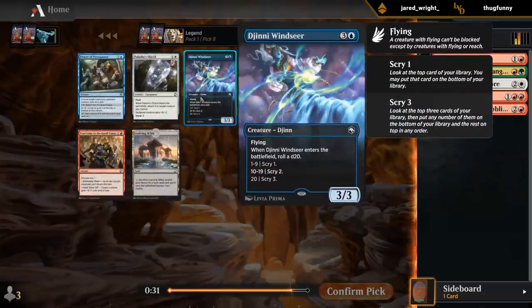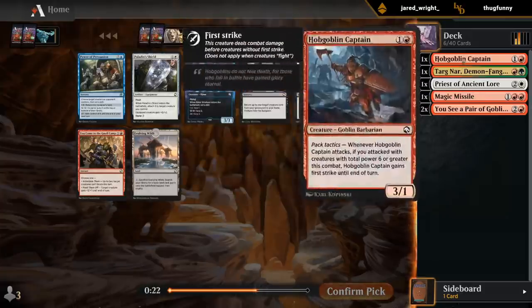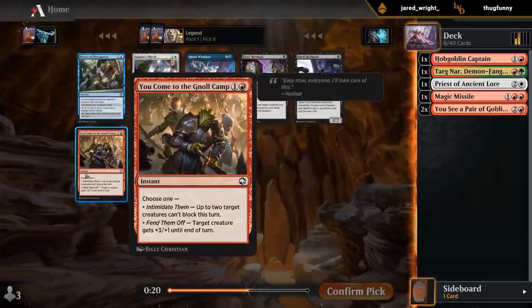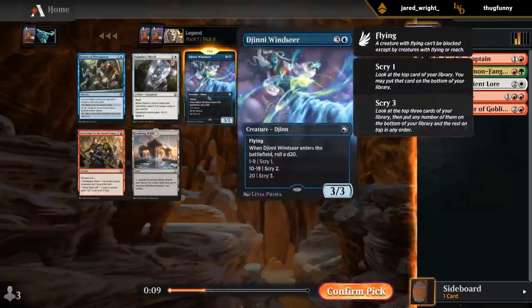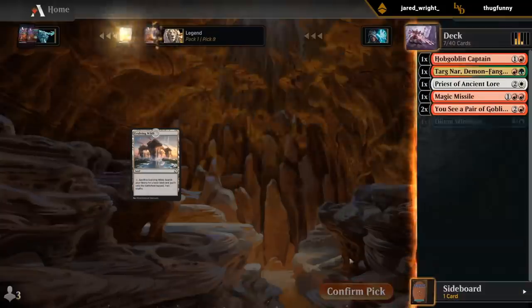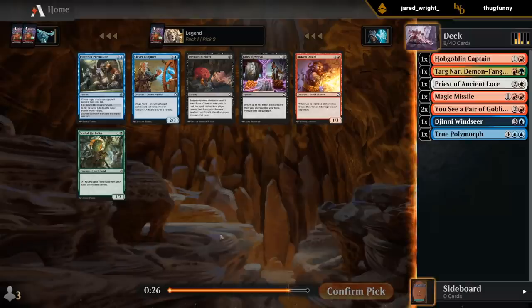More blue cards with a late Windseer — that's kind of surprising. Paladin Shields is an equipment, but not really the one we're looking for. Don't care too much about the Gnoll camp. I can take a Windseer and speculate on blue, or take an Evolving Wilds which will most likely make my deck. Eighth pick Windseer is definitely a sign. Still have that True Polymorph, and this was our opening pack.